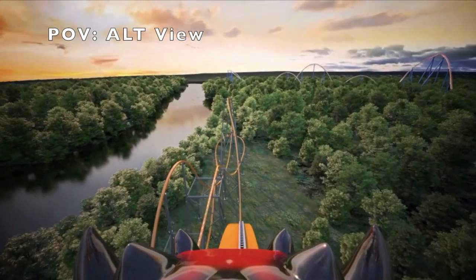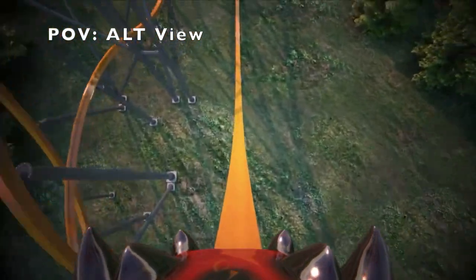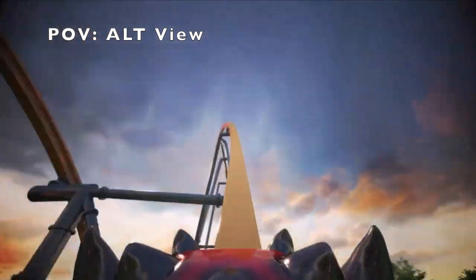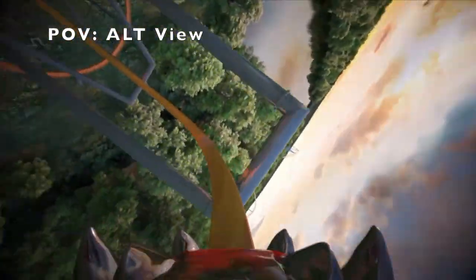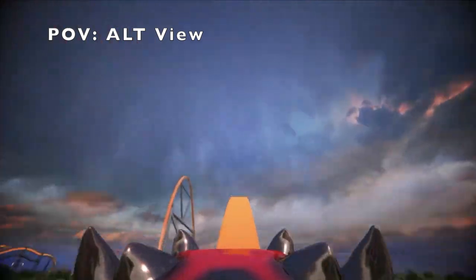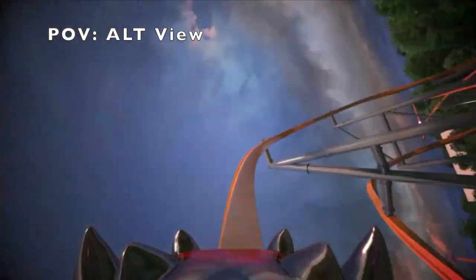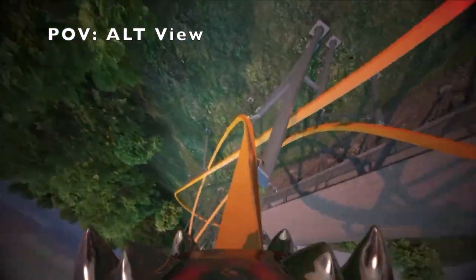Number 14 is a coaster that is sadly opening in 2021, which is Jersey Devil at Six Flags Great Adventure. This ride looks very similar to the Raptors but fixes the length problem. Still, I feel like coasters higher on this list will give a more exciting ride experience when looking at my personal preferences, but still, it'll be a pretty great coaster, and I hope that I'll get to ride it in 2021.